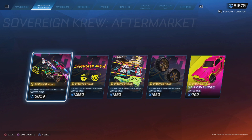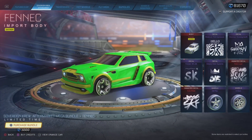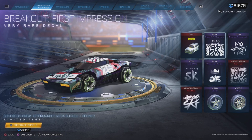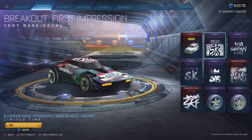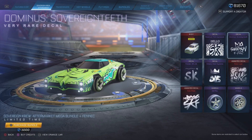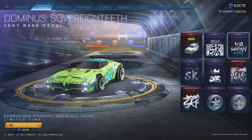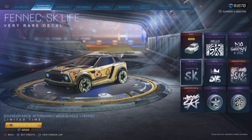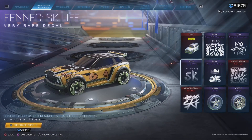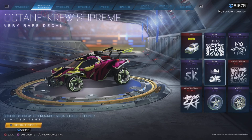The mega bundle is 3,000 credits. This one actually comes with the car — a Saffron Fennec — and these are the decals: Breakout First Impression, Sovereign Teeth for the Dominus, SK Life for the Fennec, Crew Supreme for the Octane, and Crew Loyal.